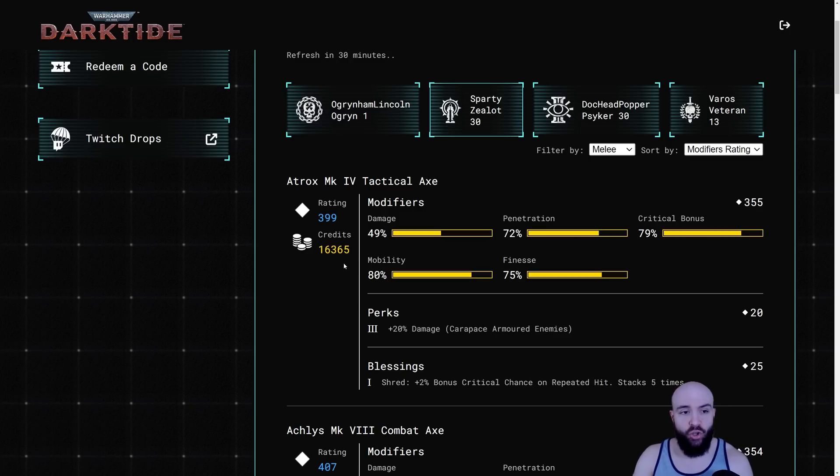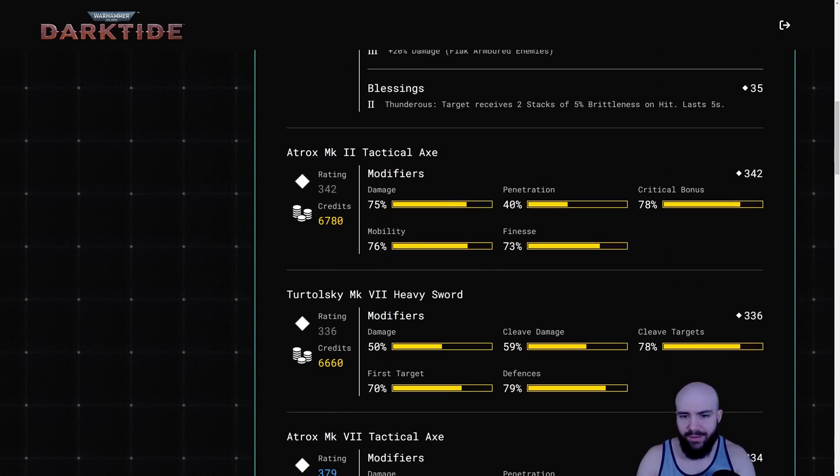This is going to save so much time, because I spend so much time logging into all my characters. But most importantly, it's not just the logging in — it's changing operative. Going from my Zealot back through the character selection screen to my Psyker takes forever. So this saves so much time.